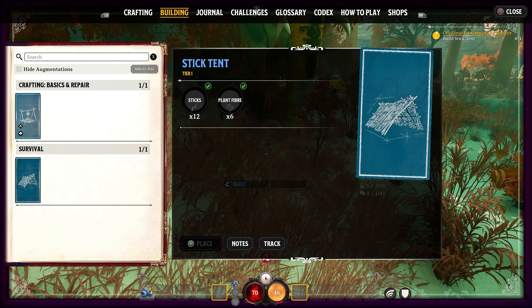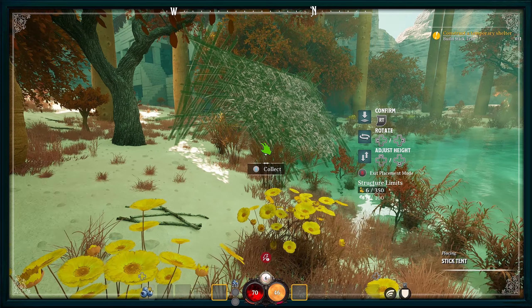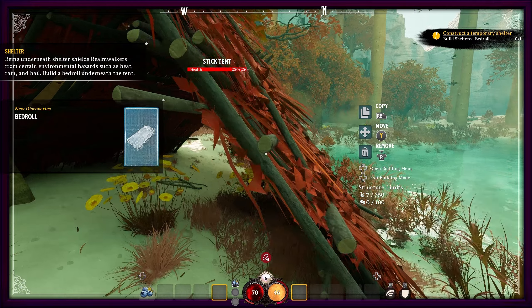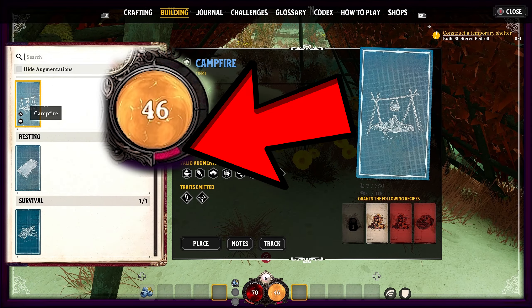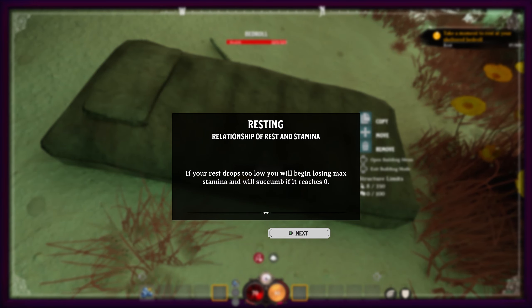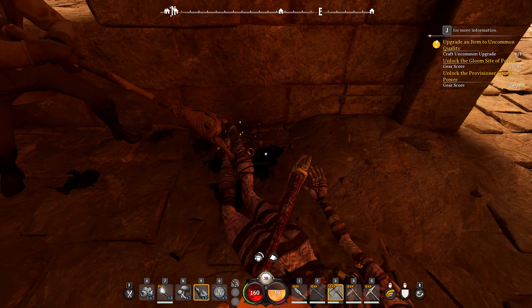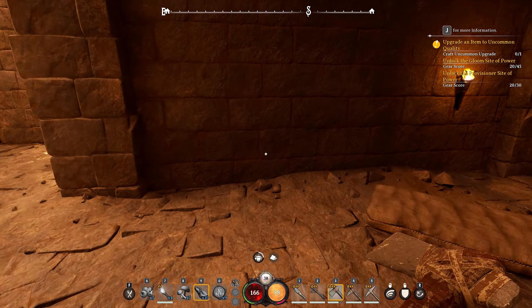The next bit of the mission has us crafting our first shelter — a very basic stick tent. Placing down the blueprint anywhere is fine in tutorial mode since you're jumping through these places really quickly. We can then build our first sleeping bedroll. Berries give stamina, but you'll notice next to the stamina bar there's another bar currently red — that's your restfulness or sleep. We need to sleep, otherwise we will die — if your restfulness level hits zero, your health starts to drop. So we need to get beds down wherever we go. There are potions and other things that can help, but for quite a while sleeping is the main way.